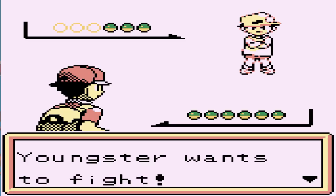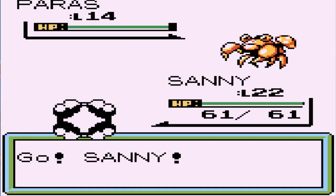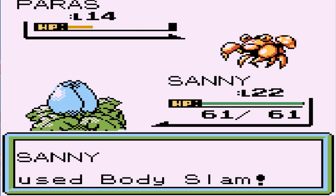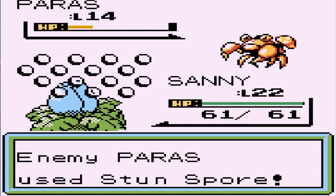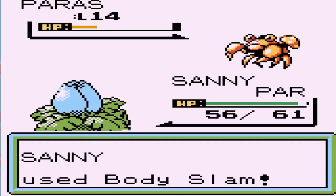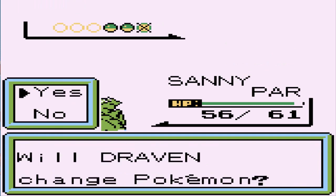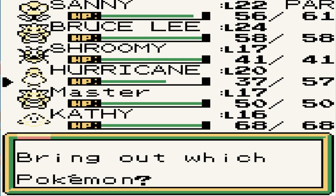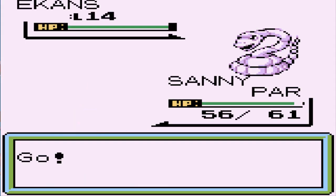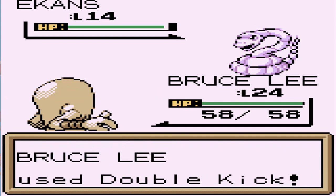Let's switch out to Sunny — I did teach Sunny a new move, Body Slam, so hopefully that will work out. Number three, a Youngster wants to battle, and he's coming out with a Paras. It would be nice to have a working Fire type Pokemon. We are paralyzed again — not liking this. Body Slam from Sunny for the win! After this episode we're going to be doing a little bit of switch training because I am not liking the team right now.